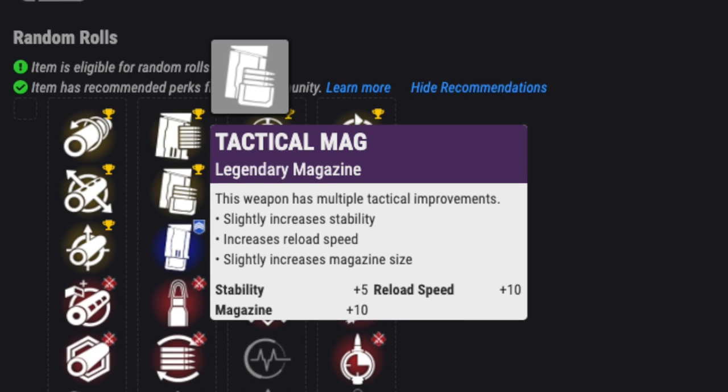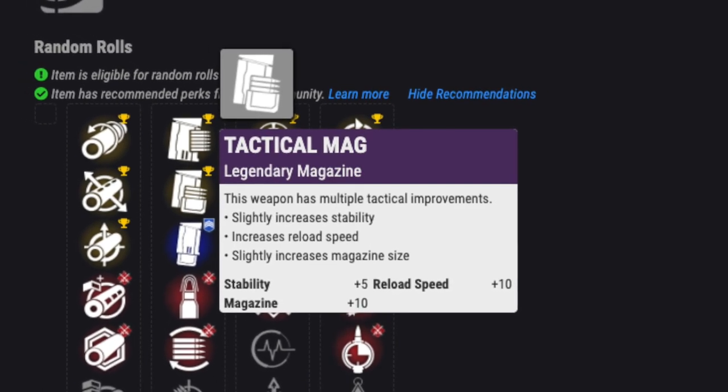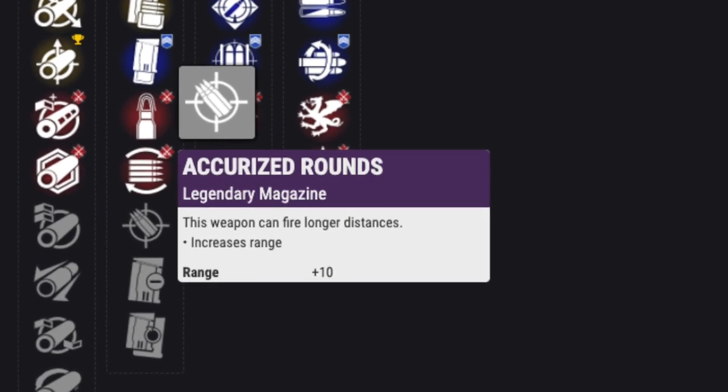For the mag, Tactical Mag will help with the small mag problem — add 5 stability and a faster reload. And Accurized Rounds is always a favorite with plus 10 to range.